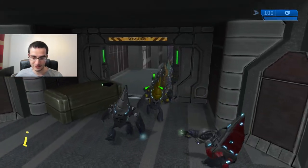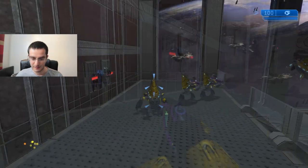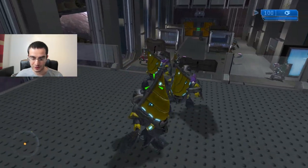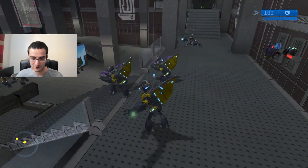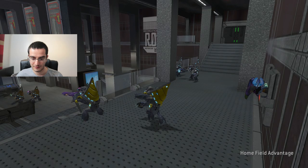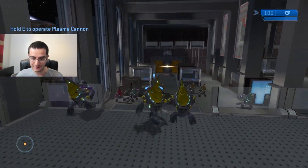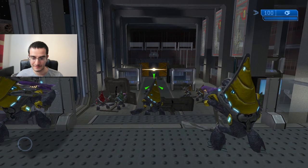Look at them, this is quite adorable. Aww, look at his face. Hey, one of these guys might be Johnson — I think this guy is Johnson. Look at the melee as well. I guess who are the enemies though? Let's see.